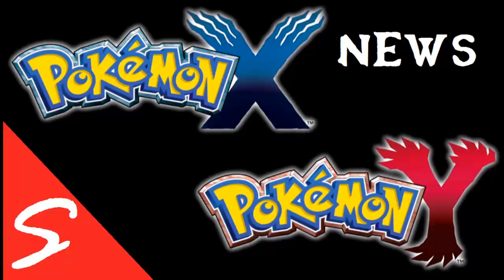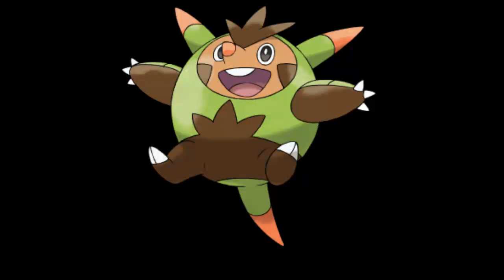We're going to start off with Chespin's evolution. The English name is Quilladin — sorry for my pronunciation. The Japanese name is Haribugu. Type is Grass. Classification is Shiny Armor Pokemon. Height is 0.7 meters. Weight is 29 kilograms. Ability is Overgrow. This Pokemon is the next evolution of the Grass type starter Chespin, and was revealed in the October issue of Coro Coro in September 2013.